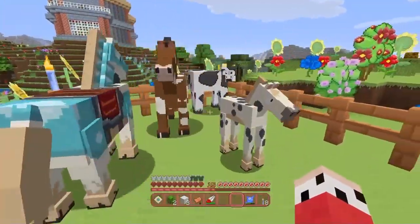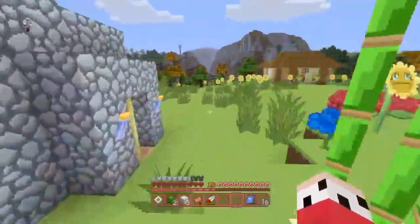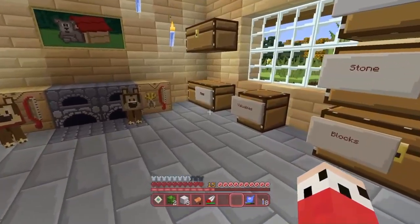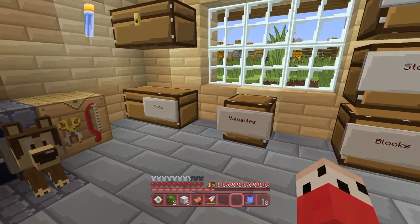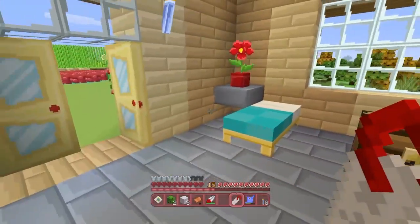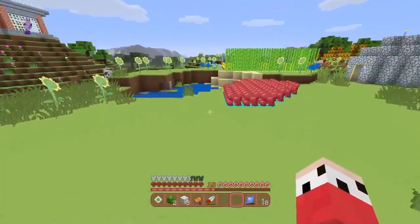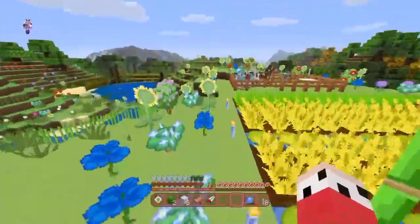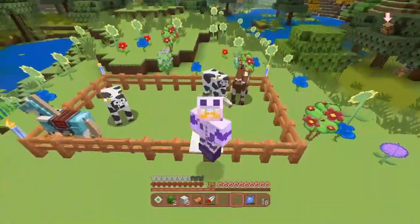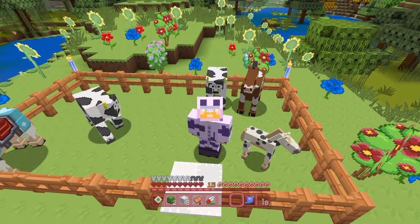We've got a baby horse! I can't remember exactly but I think when you breed two horses together the foal's jumping and speed stats are added together from the parents plus a random variant, and then it calculates a new horse. The last thing I'm going to do is get this name tag for the new one - my anvil's in my house so I'll leave that till next time. We've got horses and a decorated upstairs. That's going to be it for this episode guys - we've got three horses now and three cows in here. If you did enjoy this episode give it a thumbs up and until next time, goodbye!